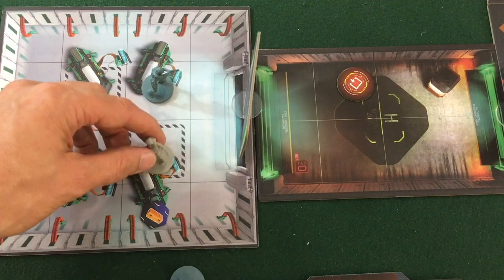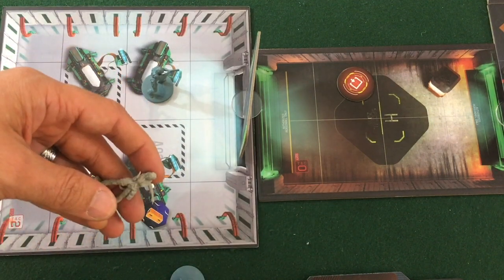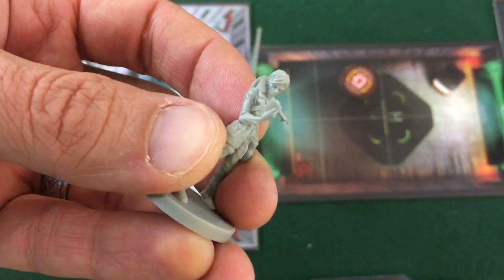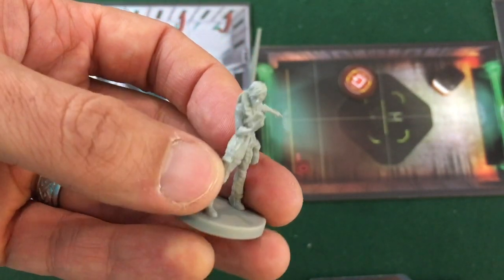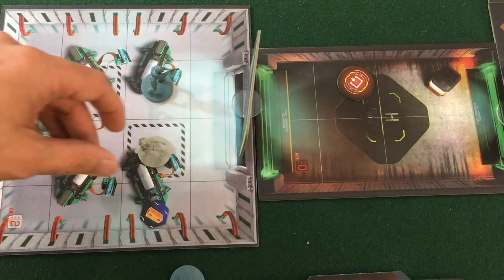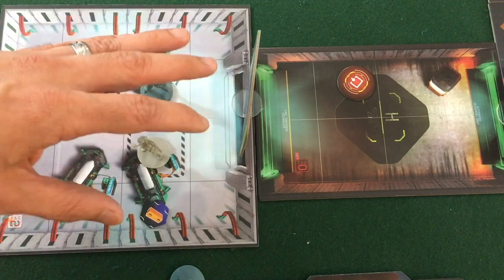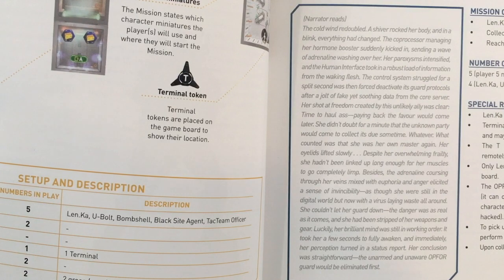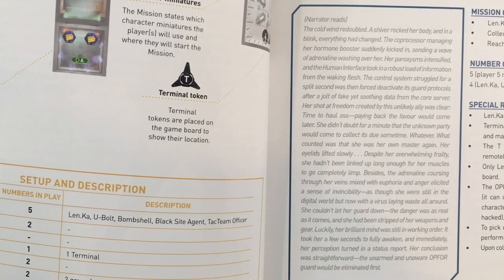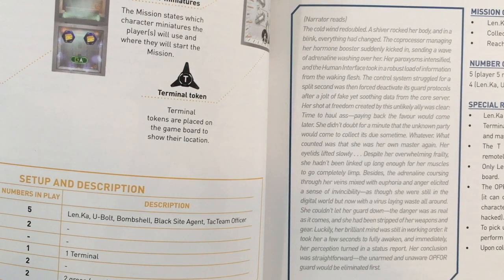For some context of the storyline here, this is the third mission of the campaign in the game, which can be played co-op or solo. The main character is Len.ka — I'm not quite sure how to say her cyberpunk-y name. She was previously captured by these evil corporate forces, and now her team is trying to come rescue her, and she's trying to escape. Do be aware that there are some grammar issues and translation issues; I'll try to read past those and say what I think they meant.